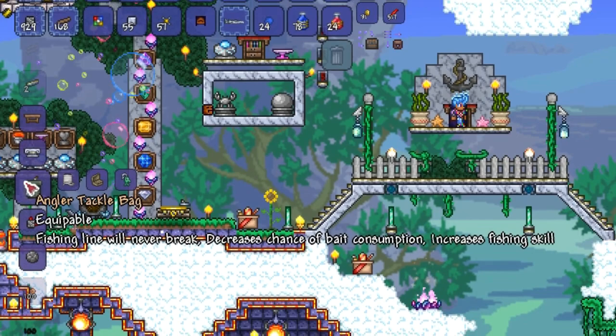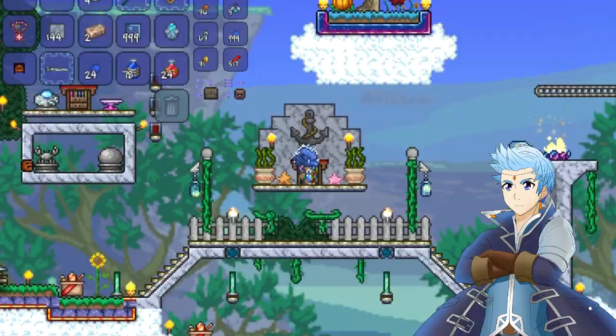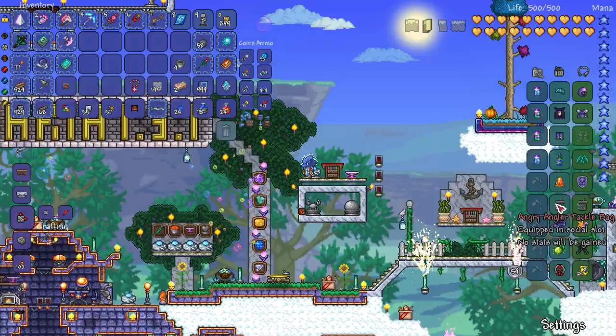I don't know about you guys but I always find it annoying when I have to swap all these accessories into my inventory and turn into a glowing werewolf. But it's just so easy to have them all in the one place and really just get some fishing done.